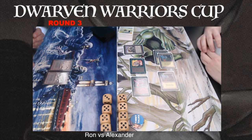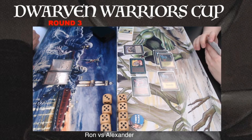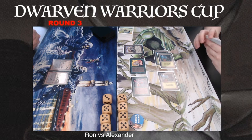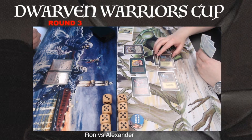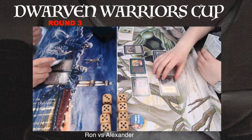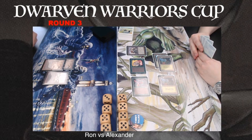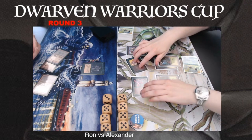Remember, it's an artifact creature, so it's going to be difficult for Ron to get rid of this creature with any of his removal, since Terror is not going to work. I wonder if he plays with Paralyze — if he does, Alexander will still be able to untap because of the extra mana from the Llanowar Elves. Ron is a little bit in the tank here. He's still on 18, so not too much damage yet. And there is the Hypnotic Spectre.